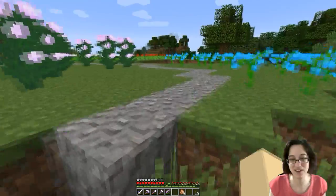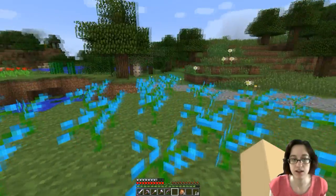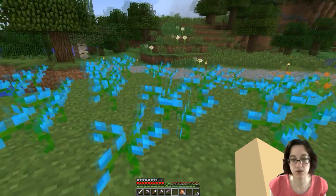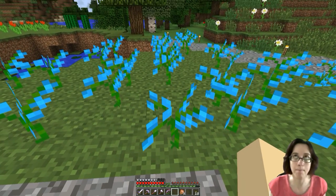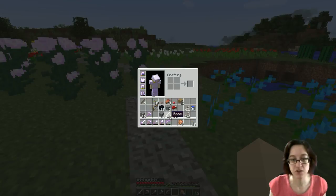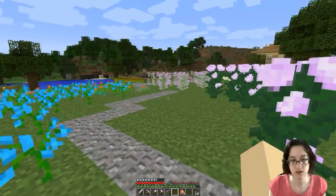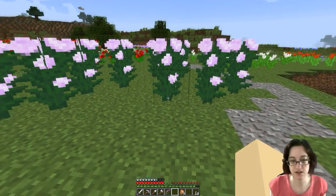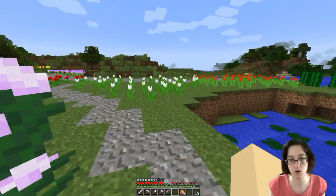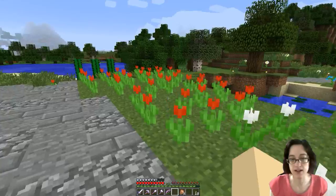Orange, and look what I found — blue ones! Blue orchids. So I went searching that way for where these grow. Blue — I forget the name. Swamp! And yeah, found so many, and I took bones and made some also. We need more peonies. White is pretty okay. Red is pretty okay. We can have a few more.